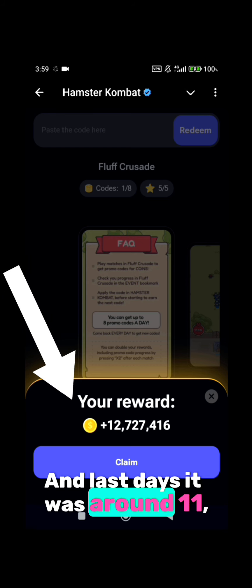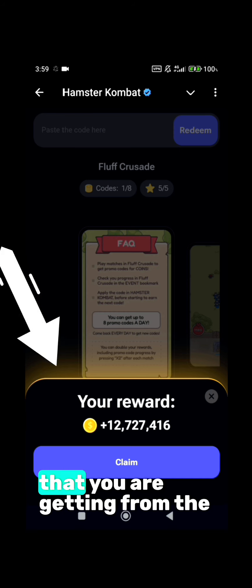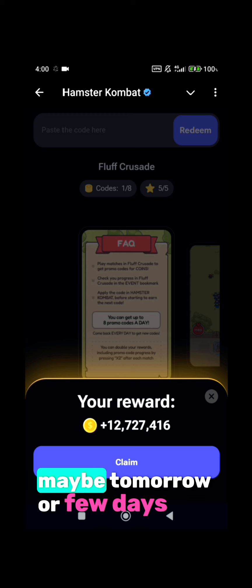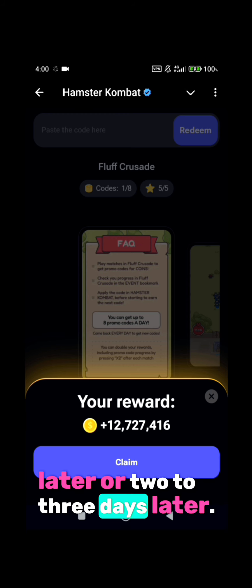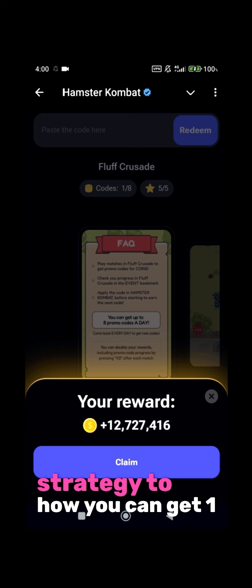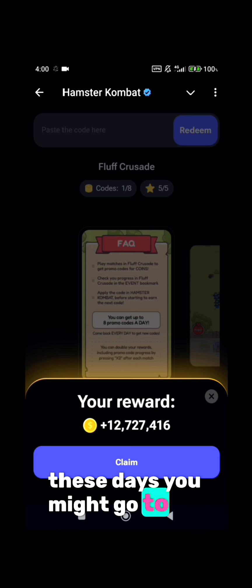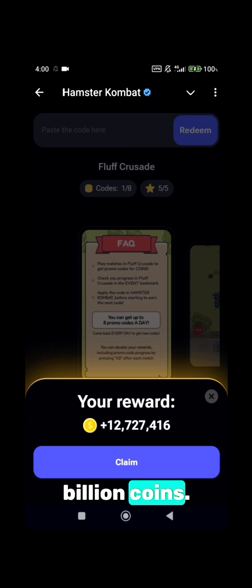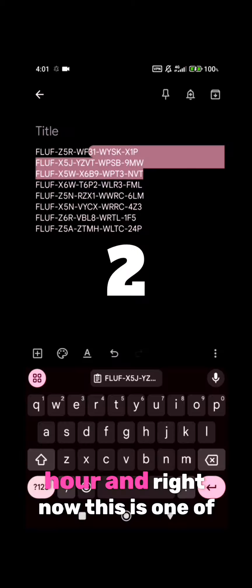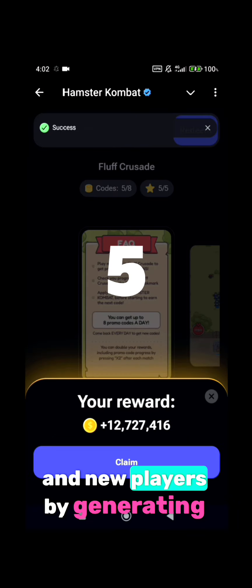Last day it was around 11 million coins. So as the time goes on and you are closing in on the airdrop, the amount of coins you are getting from Hamster Combat is also increasing. In two to three days it will go really high and up to 20 million coins. To get these codes you need to play the game for almost half an hour. This is one of my favorite games right now because it is really facilitating both veteran and new players.